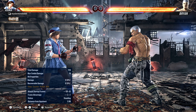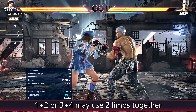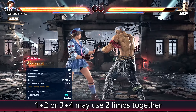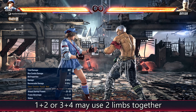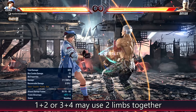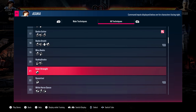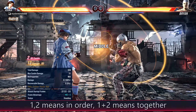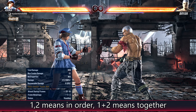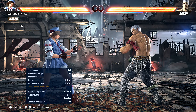What about combined button presses? Those exist too. You can press both punches together — one plus two — and she does a double palm strike using both limbs at once. Press three plus four and she kicks with both feet at the same time. These are written in the move list with both buttons lit up simultaneously. In written notation, you'll see one comma two meaning press them in order, versus one plus two meaning press them together — that differentiates the two.